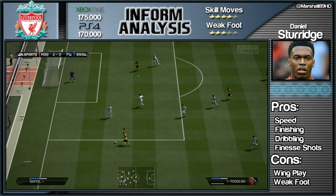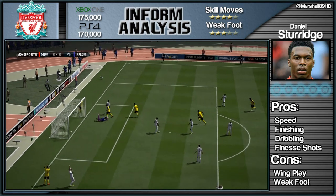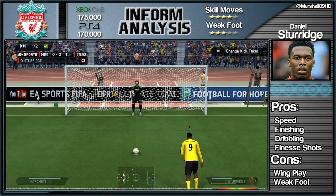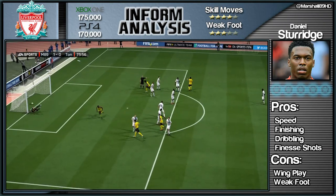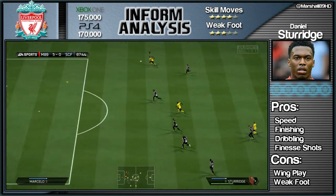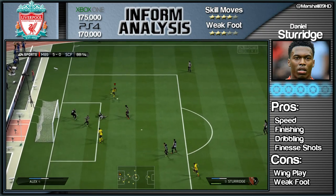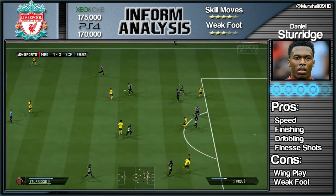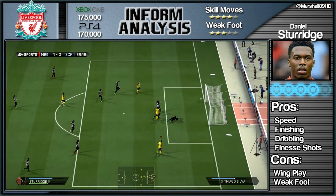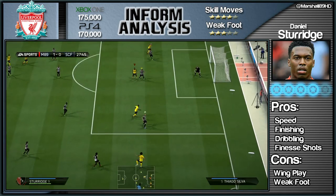His other pro is the finesse shots, which you did see at the very start of this episode. I scored a very sweaty goal there close to the 90th minute - it took me to extra time, which I actually drew five-five and went on to penalties. That was with one of you subscribers who got in touch with me via Twitter, which you can do as well at Marshall89HD. As Sturridge scores his final goal for me, putting it beyond the goalkeeper, cutting in once again - just look at the technique he's got behind these shots as he hits the post.